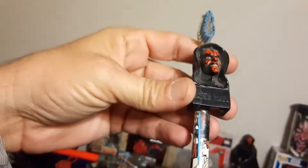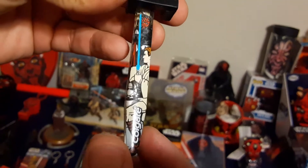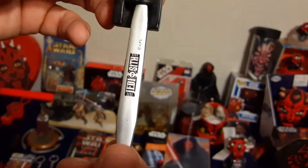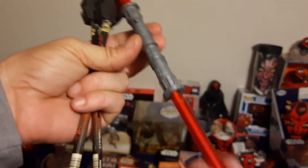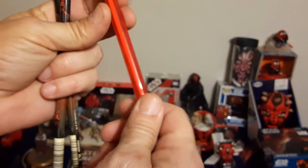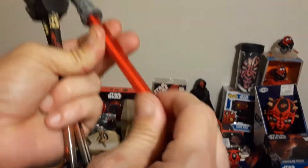You've got Obi-Wan on the handle and Darth Maul on the handle — Colgate put it out. Jedi vs. Sith. These sabers are actually pins: you take this little cap off, there's the pin part, you turn it around like this, and you can write with it.